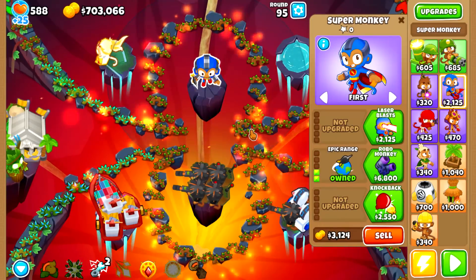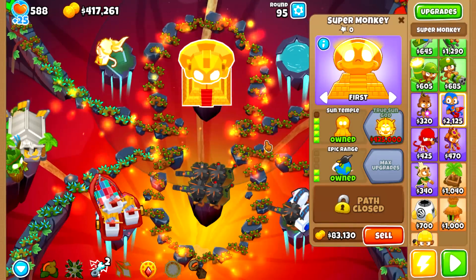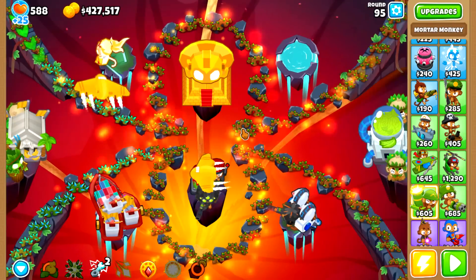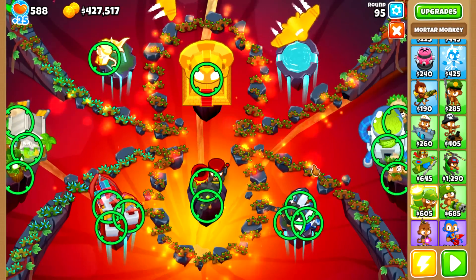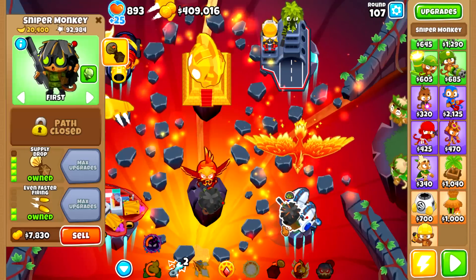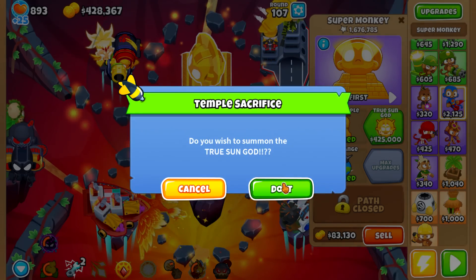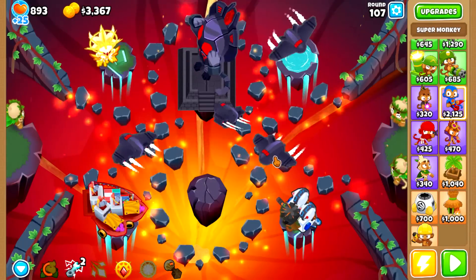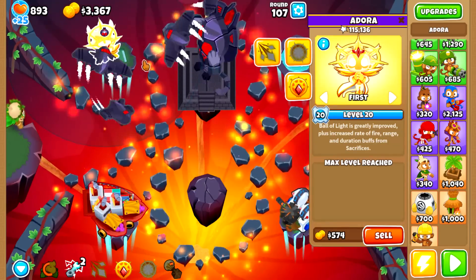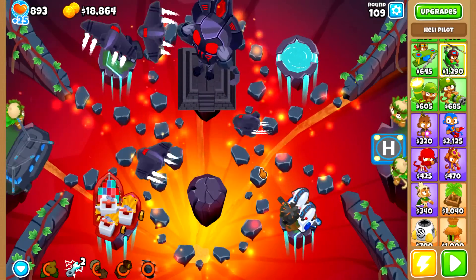On round 95, DDTs become a problem, so now we will get our sun temple. The temple does not have camo detection yet, so we will use a signal flare mortar to decamo the DDTs for now, and then we continue farming. On round 107, we have enough money for the VTSG after selling our farms. Adora got the transformation, but for some reason not into the vengeful version — a glitch I've never seen before. But it does not matter, as for Adora the different transformations do the same amount of damage; it's just a visual difference.